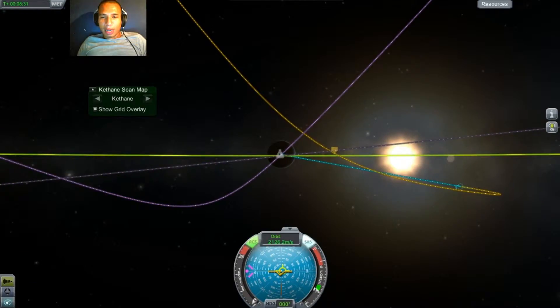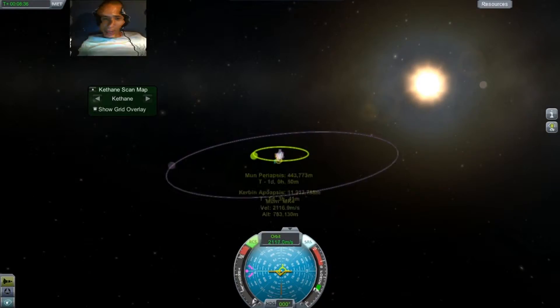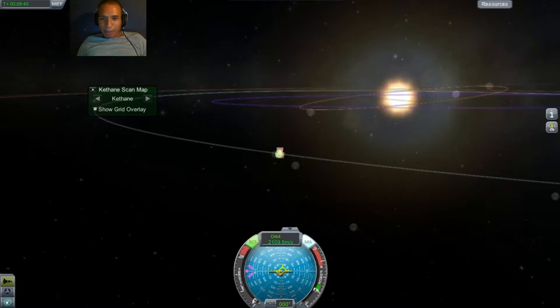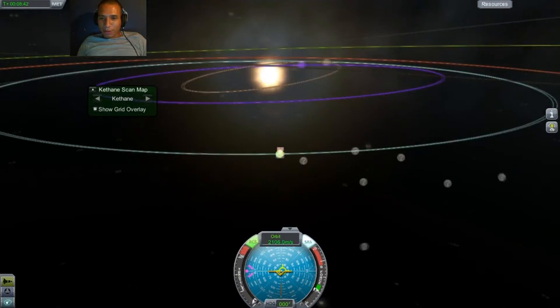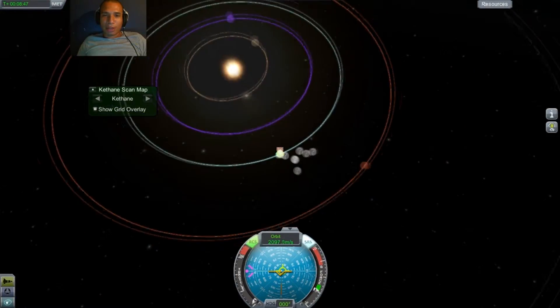And that is my trajectory. I'm going like 2,000 miles an hour, and then that's Minmus, and there's another planet. Those are unknown asteroids but they're in the solar system. Some of them might hit the Kerth — I'll have to stop those later on.